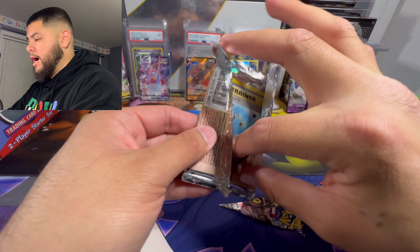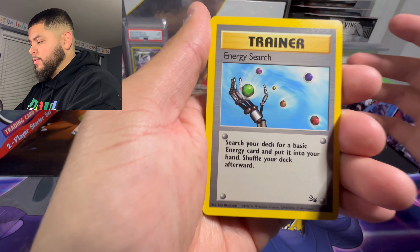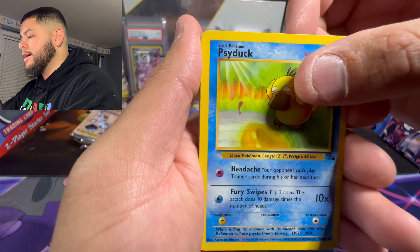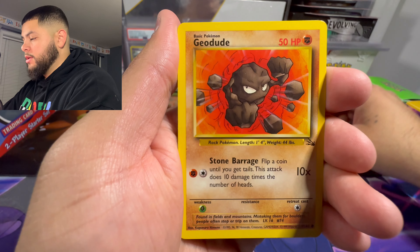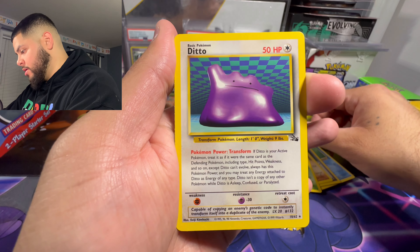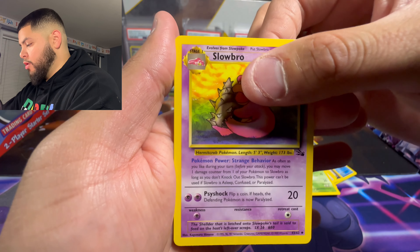I really hope there is a holo in here. Trying not to destroy the pack, trying to preserve the pack. Alright guys, we're gonna go real slow. We have the Energy Search - wow, look at that, the centering looks really good on these cards. Omanyte, Psyduck, Horsea, we got the Gambler trainer card, Geodude. I think the hit is supposed to come up now - Ditto. Oh no, we got scammed, I think this is where the holo's supposed to be. Golduck... no... Arbok, and a Slowbro.